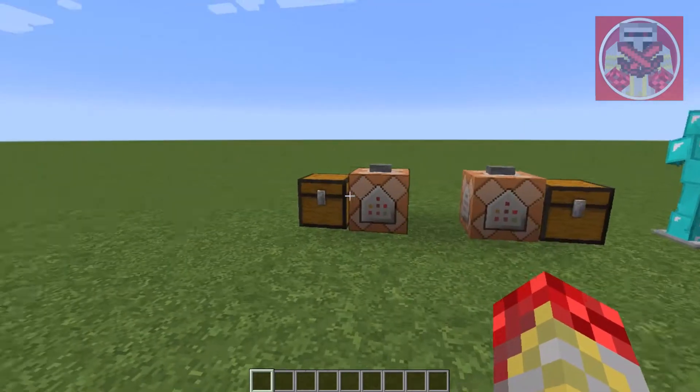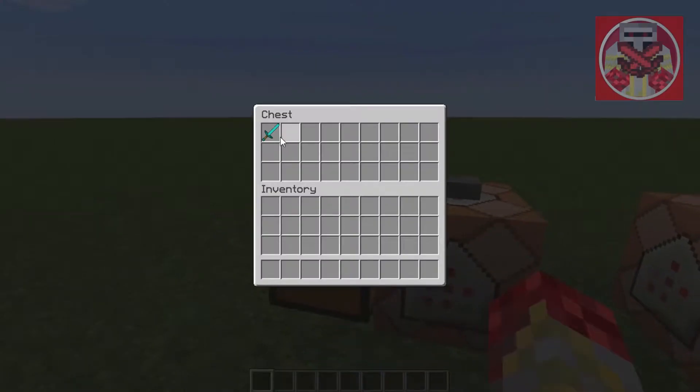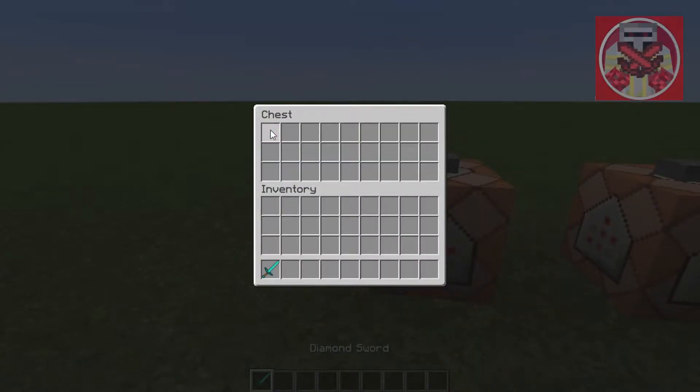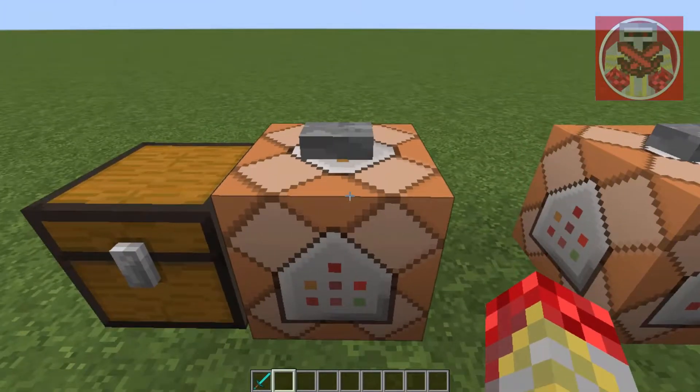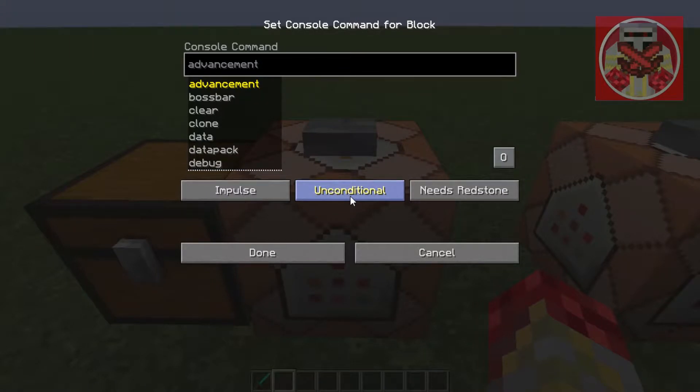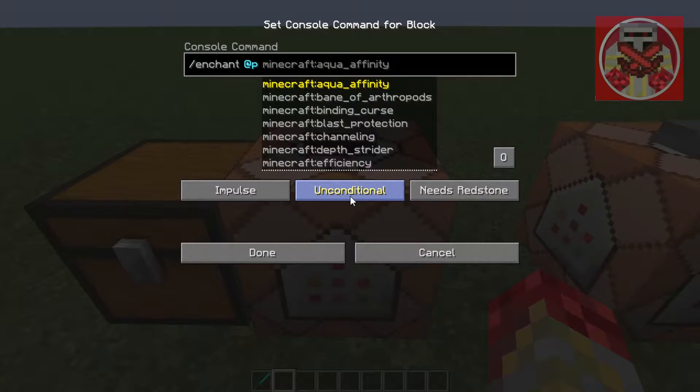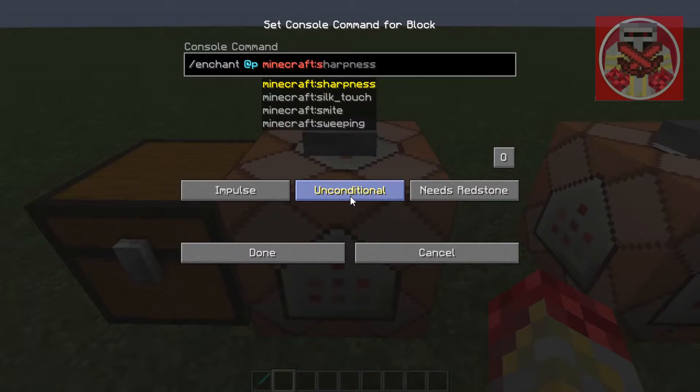So what I have over here is how to enchant weapons, tools, and armor. First off, we're going to take our diamond sword and put in the following — watch carefully. The command is: /enchant nearest player minecraft:sharpness 5.